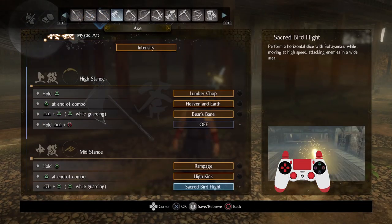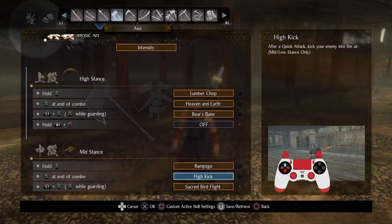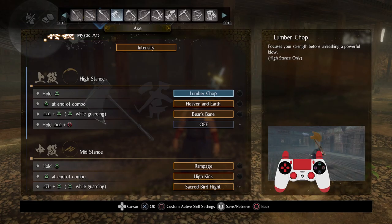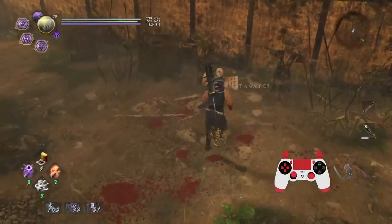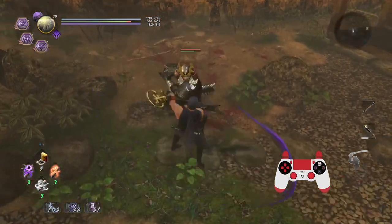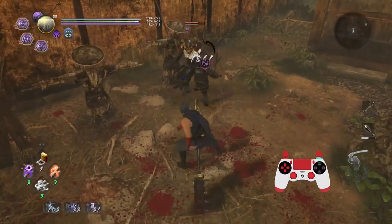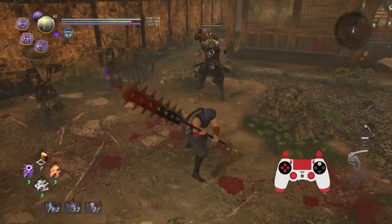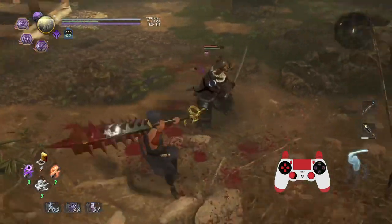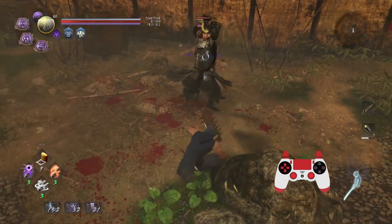I don't actually use any of these sheath abilities — I just don't really feel the need to, but you can if you like them. Let's start talking about these power moves. Moves like Lumber Chop — let me just show you what they can do against human opponents. It takes a while to charge but it sends them flying back for a knockdown. You can do a quick charge which has the same effect, but the super long charge actually got buffed — you now slightly move forward.